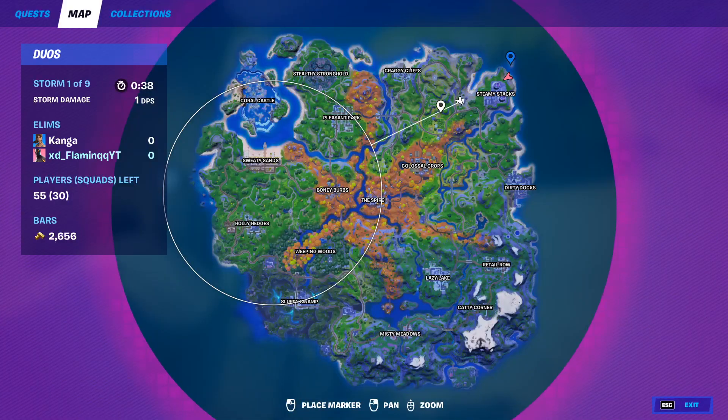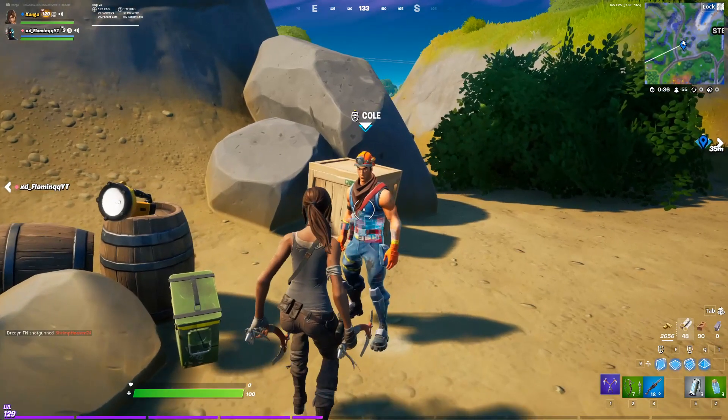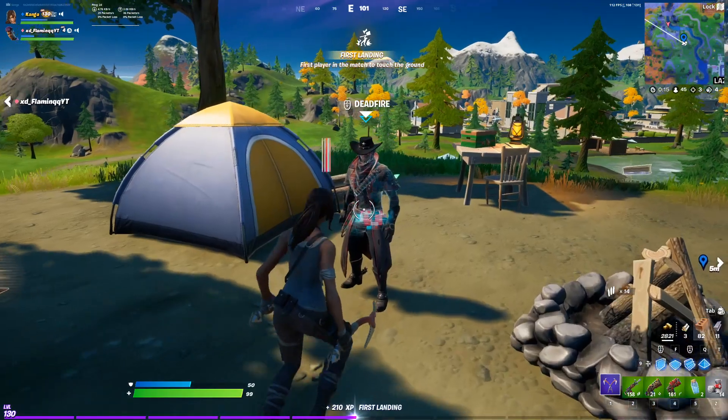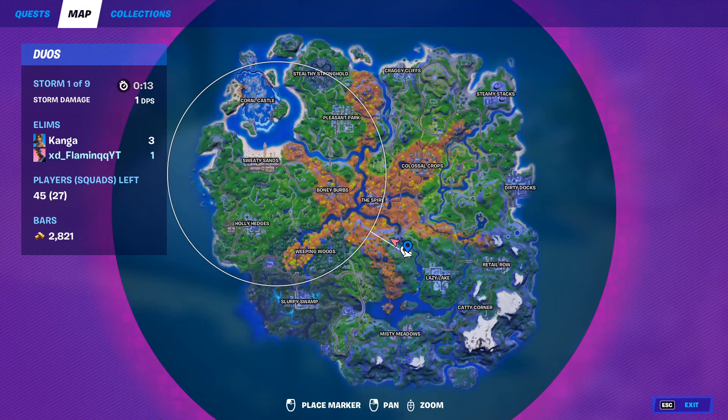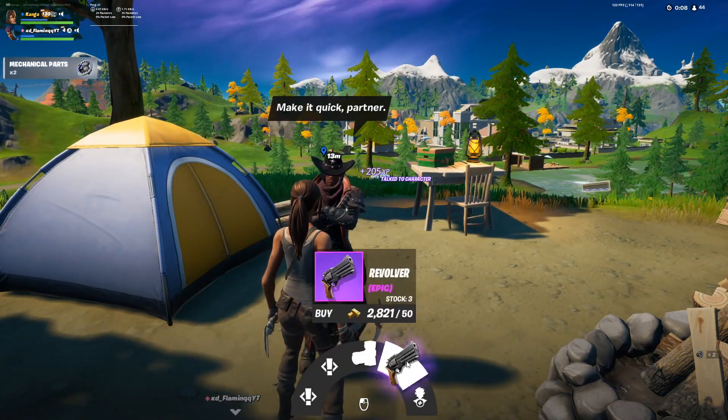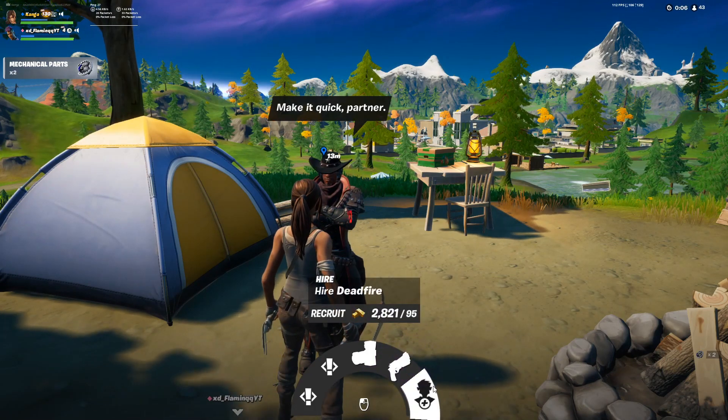NPC number 9 is Coal. He can be found here on the map, and from him you can get three different quests, you can buy mechanical parts, and you can also buy a stone. NPC number 10 is Deadfire. He can be found here on the map, and from him you can get bandages, two different quests, a revolver, and you can also hire him.